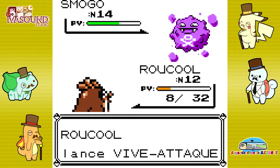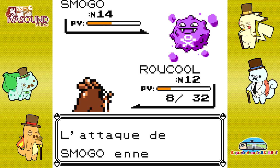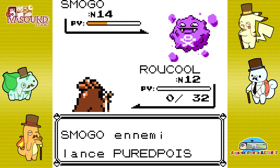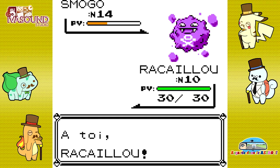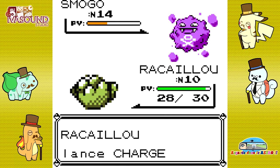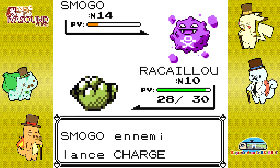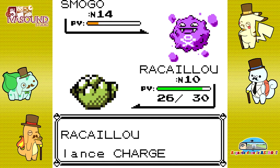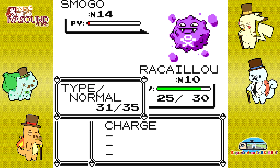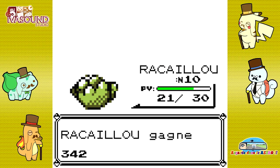Je vais attaquer en premier. Vive Attaque. Purée de Poids qui loupe deux fois ! Il me reste donc que Rakaillou. Ça va être chaud, mais il est insensible aux attaques poison vu que c'est un Pokémon Roche. Il n'a pas beaucoup d'attaques, ça va vraiment être à l'usure. Rakaillou, tue-le ! Pas encore ce tour-là. Ouf ! La Team Rocket s'envole vers d'autres cieux.